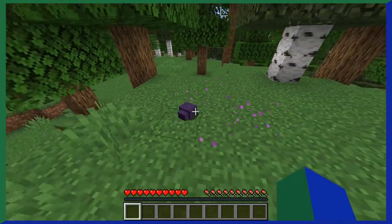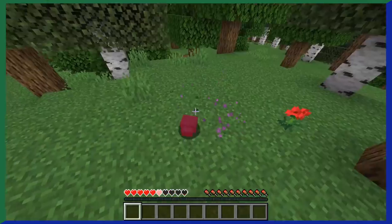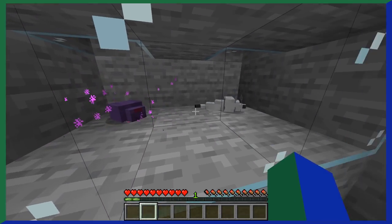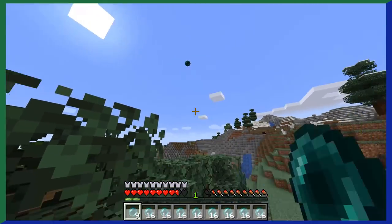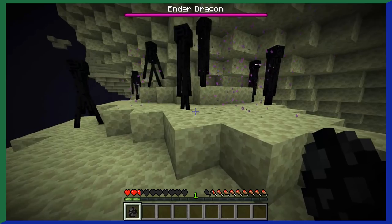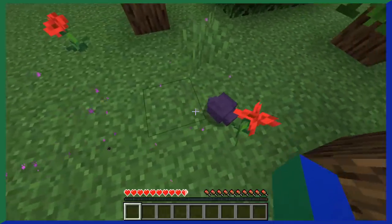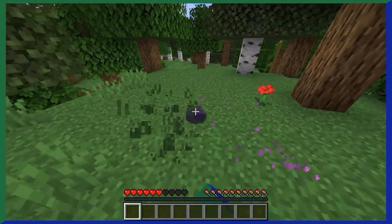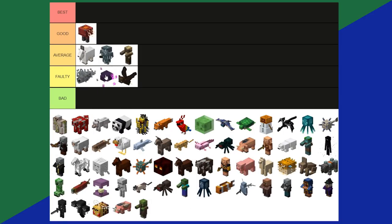Endermites are little hostile mobs seemingly related to endermen and the ender dragon — though it's not confirmed how. They are the smallest hostile mob in Minecraft, even smaller than silverfish, with only a 5% chance of spawning when you throw an enderpearl, making them one of the rarest mobs. Endermen will also attack endermites for no good reason. Endermites attack you regardless and drop nothing but XP. With how rare they are and nothing to drop, endermites are a faulty tier.